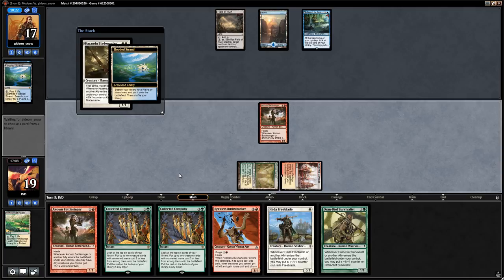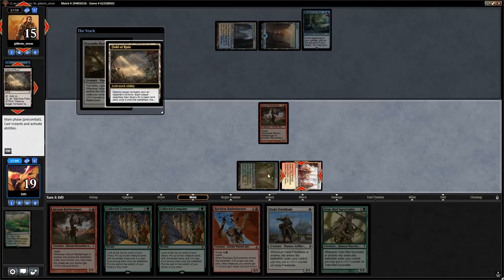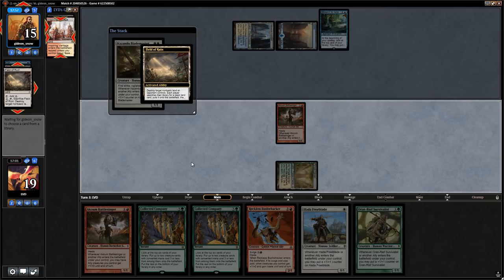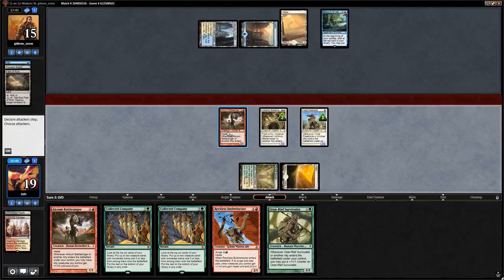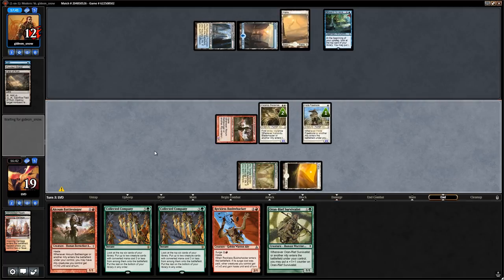We play Blademaster over Battlesinger to avoid losing both to a Detention Sphere. Opponent uses Field of Ruin on our red source, but we can still play Freeblade this turn. We then play Freeblade and attack for three. Opponent has five mana — let's see if they have the Supreme Verdict.